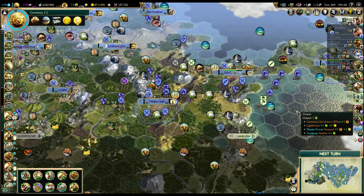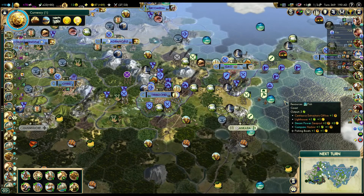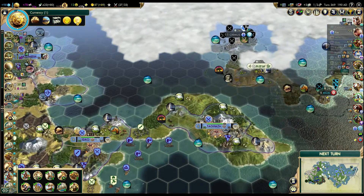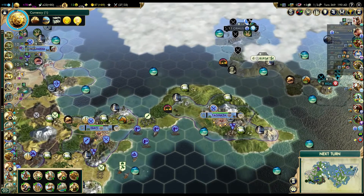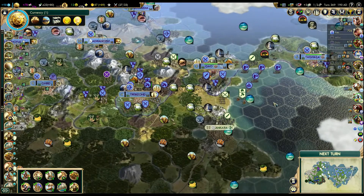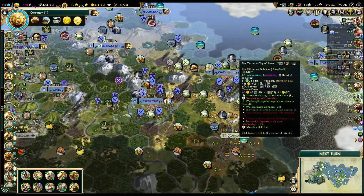I said at the end of the previous episode that I will stay at peace for a while. But you guys are right — right now, on this turn, we have an amazing opportunity to do quite a lot of damage to the Ottomans. I like the location of Bursa, which is very weak and should fall quickly to our Drummonds. If I leave it and give the Ottomans time to fortify it, it would be much more difficult to take later. So instead of staying at peace, we will declare war right away.